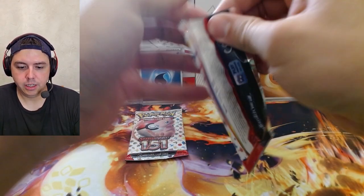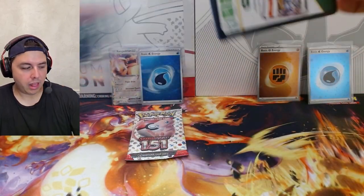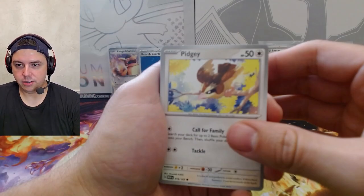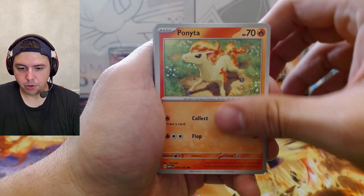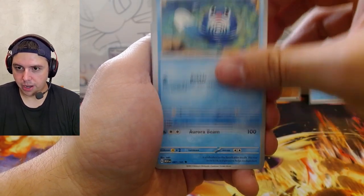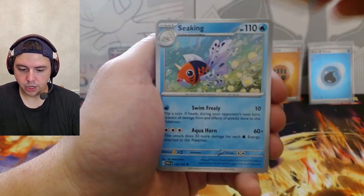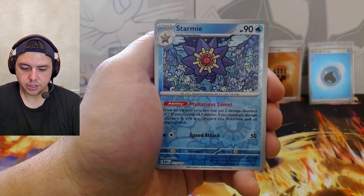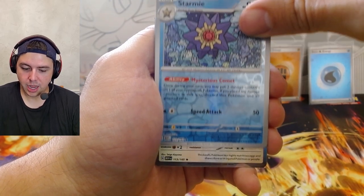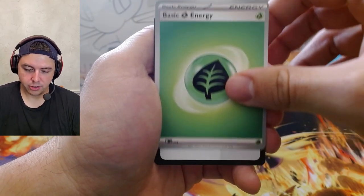Last pack of Alakazam. We got Pidgey, Metapod, Ponyta, Poliwag, Dewgong, Hitmonchan, Seaking, Snorlax, reverse Starmie, and Chansey holo. Grass energy and the code card.